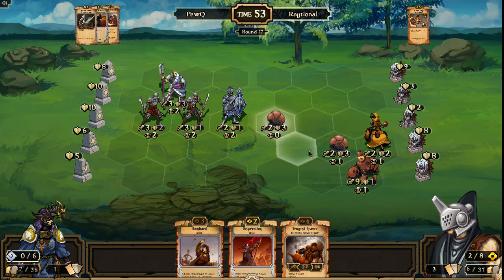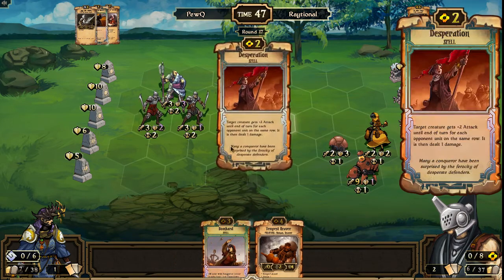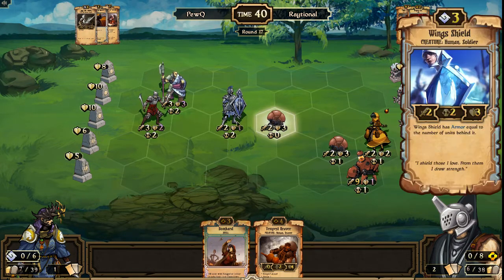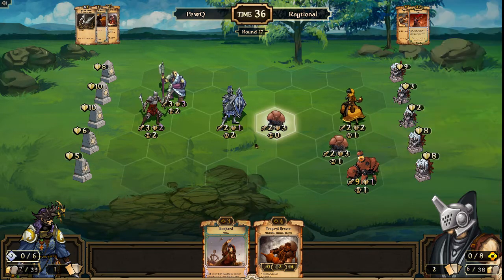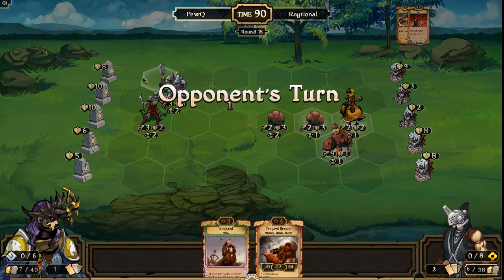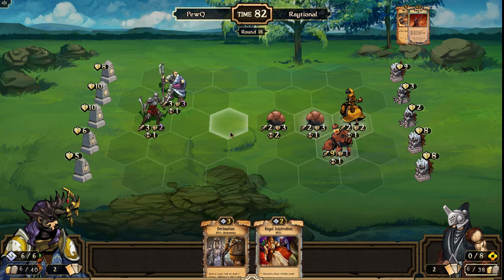We're going to see that Desperation come down, because otherwise the Gun Auto would not deal anything to the Wing Shield. That takes out the Skirmisher in back, reducing the Wing Shield Armor to one, so the same units are going to die — no difference there. He does go ahead and move up, so he is at risk of losing some of these units to Countdown Reduction, but PewQ really spent a lot of that Countdown Reduction already. So Raytional is in a strong position now and has managed to recover from being behind for most of the game.